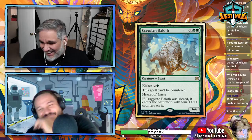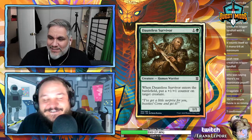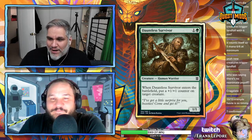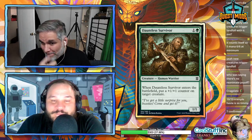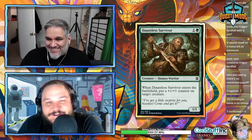Don't-List Survivor — a 1/1 for two. It looks like Wolverine. When it enters the battlefield put a +1/+1 counter on target creature. It's just an Iron Shell Beetle. It's already playable because of the art.